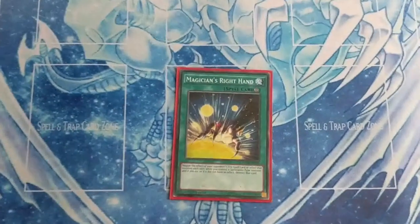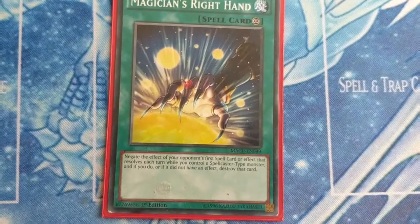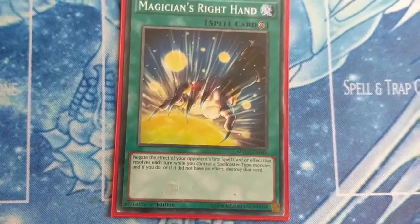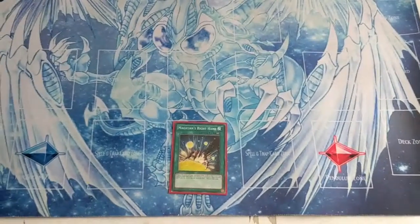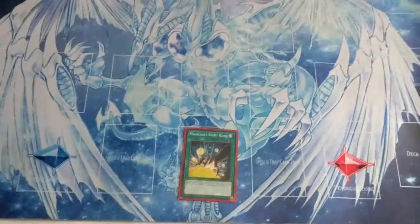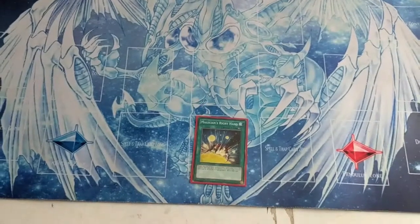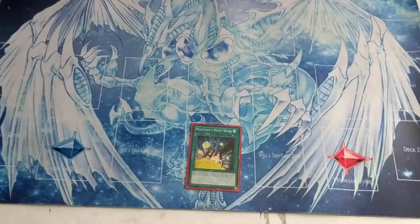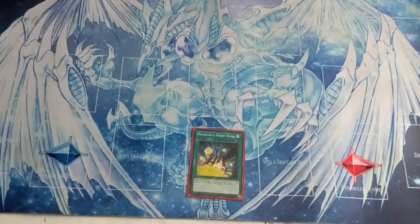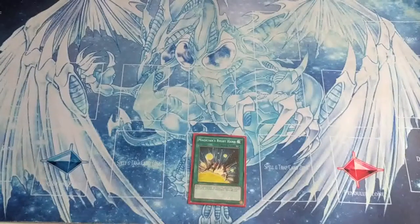The next card is Magician's Right Hand. Its effect: negate the effect of your opponent's first spell card or effect that resolves each turn while you control a spellcaster-type monster, and if you do — or if it did not have an effect — destroy that card. Like Left Hand, I have this in the deck because Altergeist like to negate. Let's remember that sometimes Protocol alone is not enough.